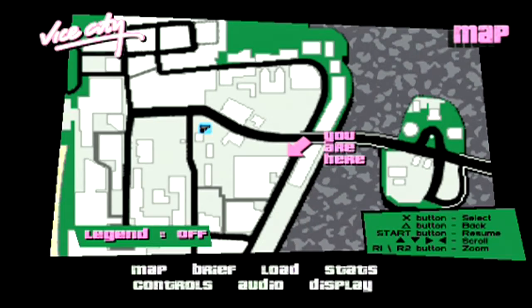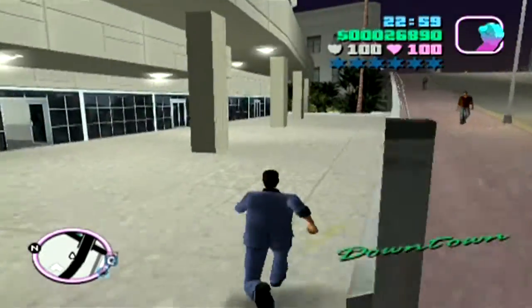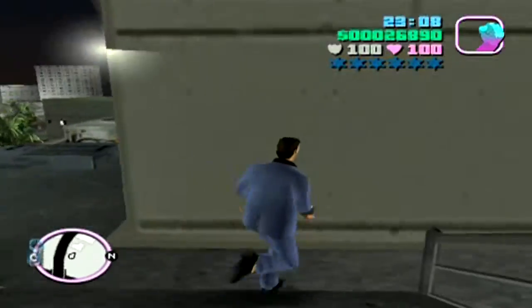Welcome back to some more Grand Theft Auto Vice City. In this part we will be completing the mission Death Row from Kent Paul, but before we begin I want to show off the spawn location of a helicopter that we can get our hands on at this point in the game, and it's located in the northern area of the Giant Island on the left side of Vice City.